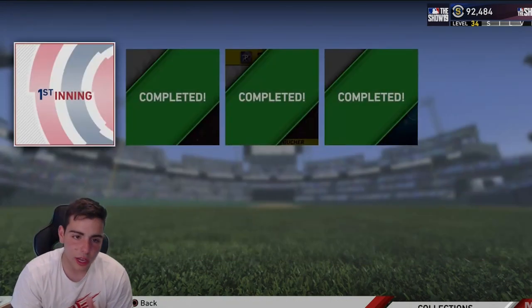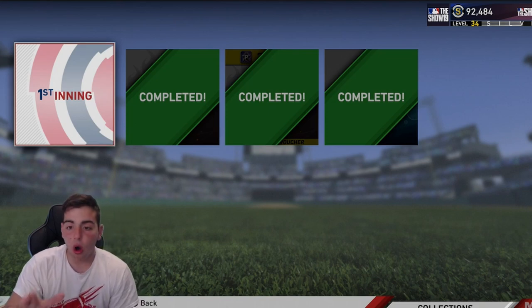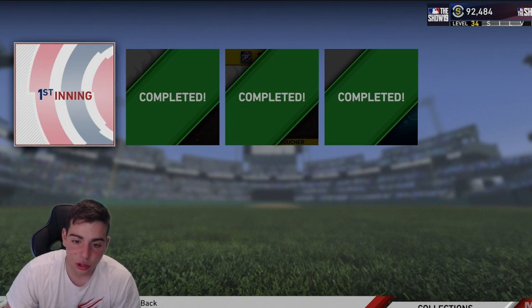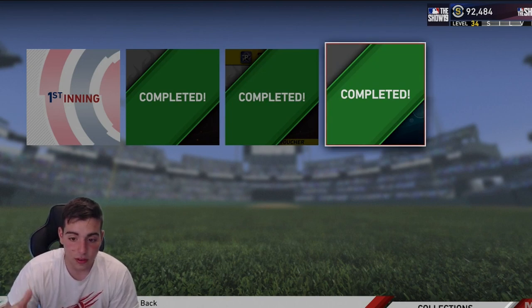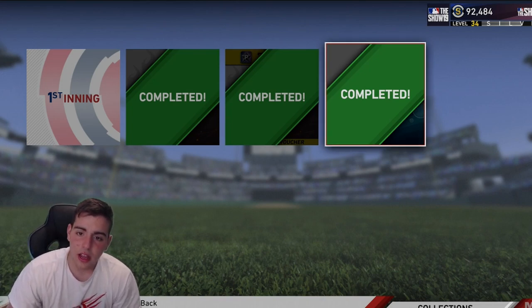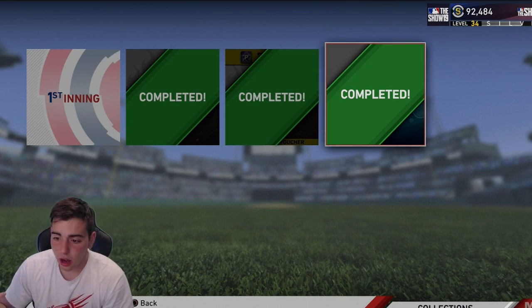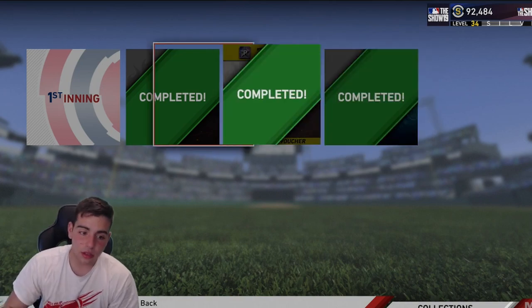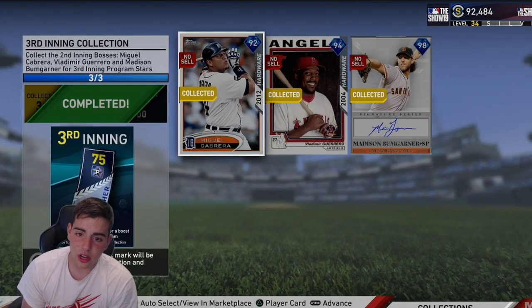This program is gonna get you stubs, and I'll explain why. It all depends on how hard you grind. If you're one of the first players in the world to complete this collection, you can make around 100k stubs. When Mad Bomb, Miggy, and Vlad first dropped they were 175–200k stubs; now they're down to 30k. If you grind hard you're gonna get a ton of XP, gain stubs, get packs from conquest, and potentially get a 94 or 95 overall — they haven't announced the cards yet but they gotta be good.